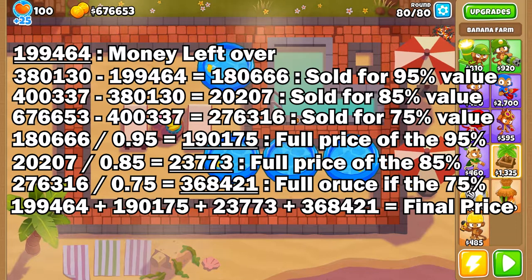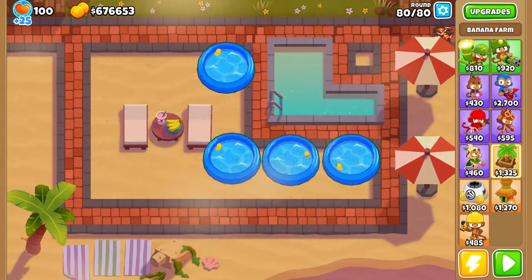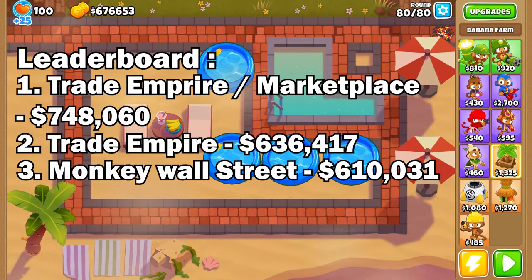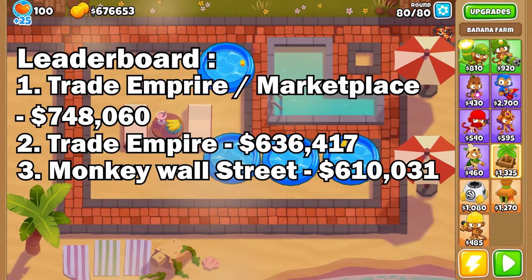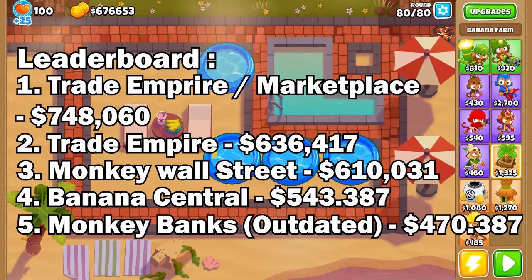Which equals 758,060! Now that is a lot of money. Going back to what we made in our other runs — the Monkey Wall Street was 610k, and the one just before this made 636k. That is 120k more than the second highest. So thanks for watching — if you found this interesting, leave a comment, like, subscribe, check out my streams, join the Discord, come to my stream to join the Discord, and I'll see you in the next video. See ya!